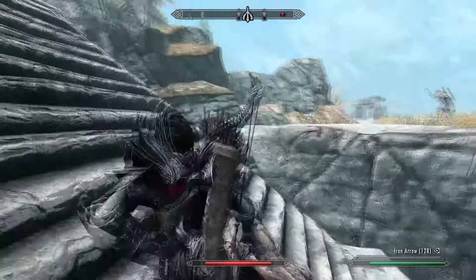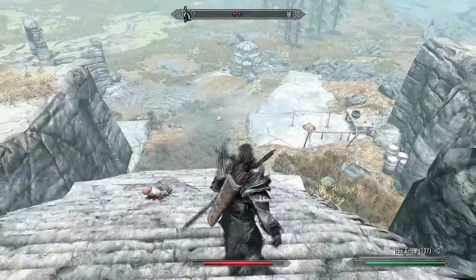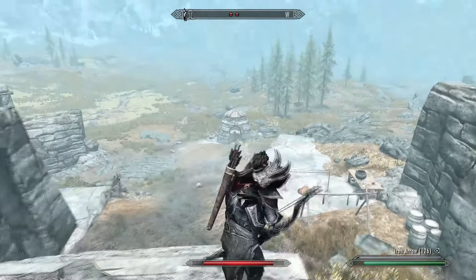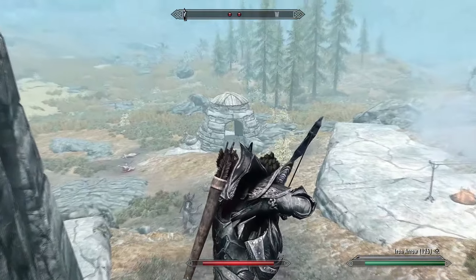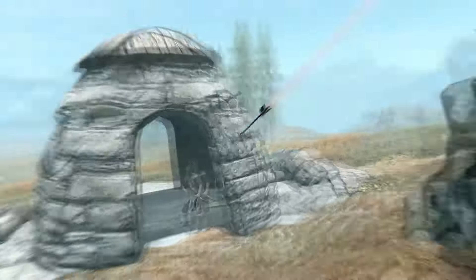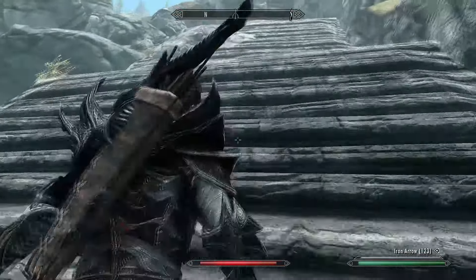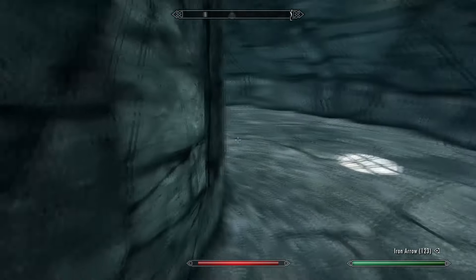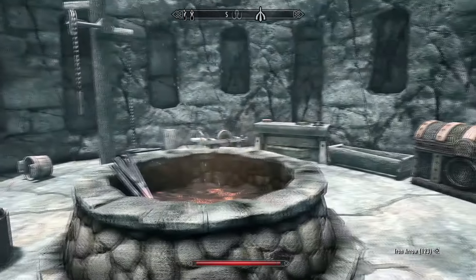We're actually heading up to the top of this plinth, which is a rather interesting location in itself because it is the location of the secret Lunar Forge — technically an unmarked location in Skyrim. Now we've cleared out all the riffraff, we can go up to the Lunar Forge and explore it. If we come on inside here we will find that there are some weapons that have already been created at the Lunar Forge that are already pre-enchanted.